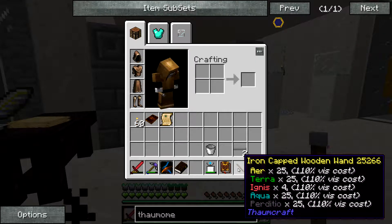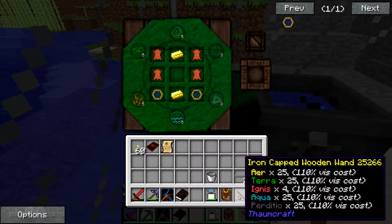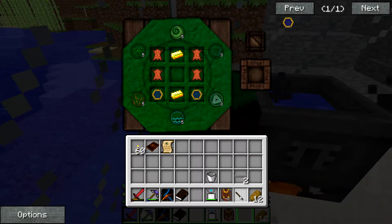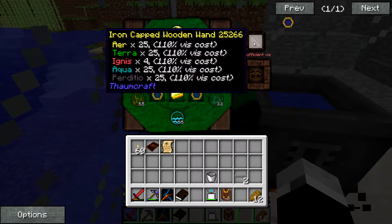We need a little bit more. Through this iron-capped wooden wand you see I need 110% of these vis aspects - they're called vis in wands. This is the energy. The cost displayed: I need 5.5 Terra, 5.5 Air, and so on. So I need 5.5 Ignis but I only have four. So I need to find more.